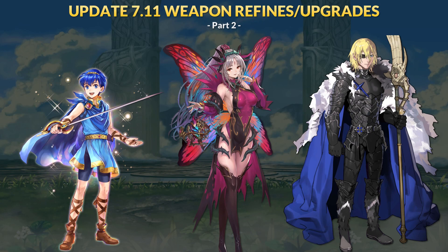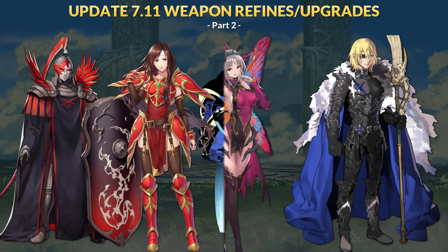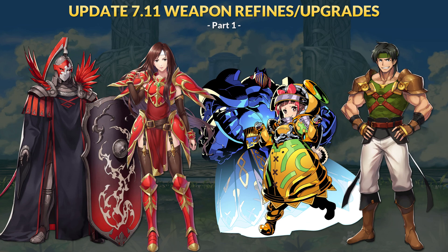We are back for part 2 of the update 7-11 refines. This time we'll talk about Mini Marth and the remixes for Mythic Plumeria and Legendary Dimitri. If you missed part 1, we already went over refines for Flame Emperor, Altena, Momori, and Olsien. Check that out if you're interested.